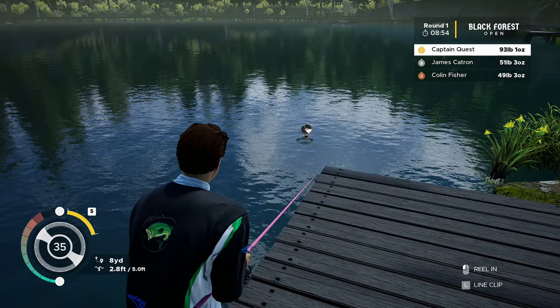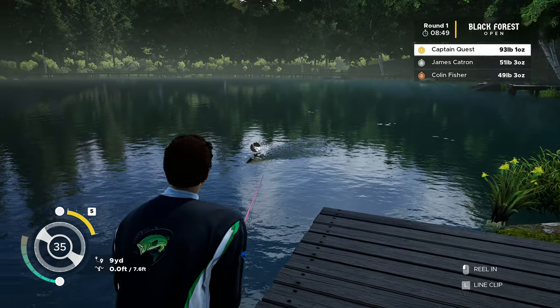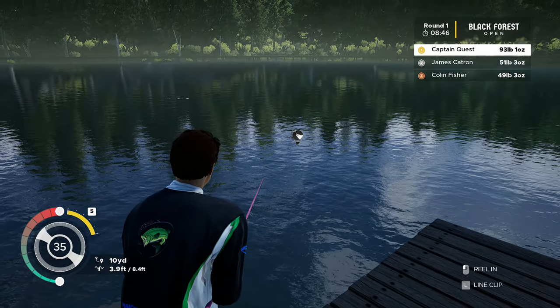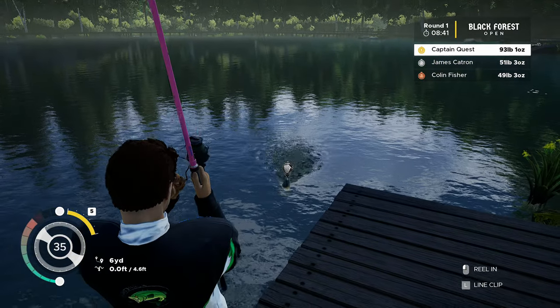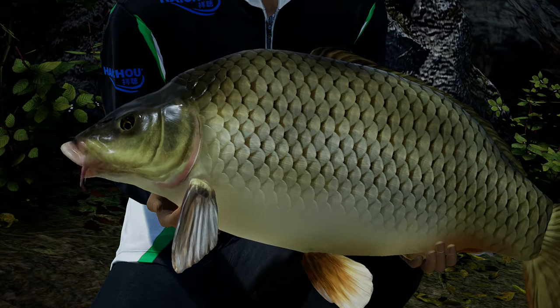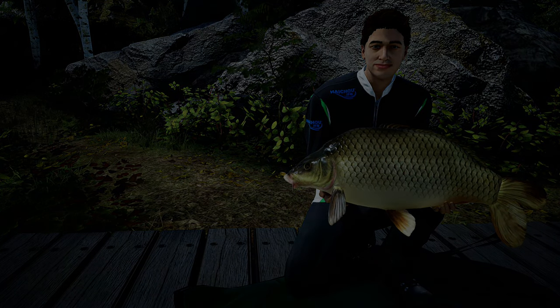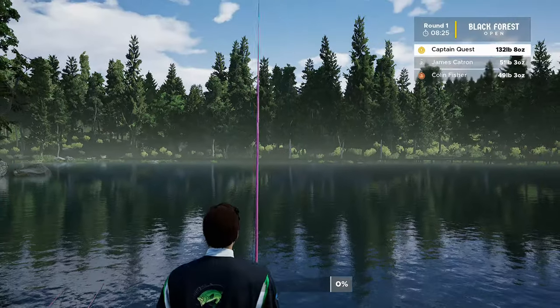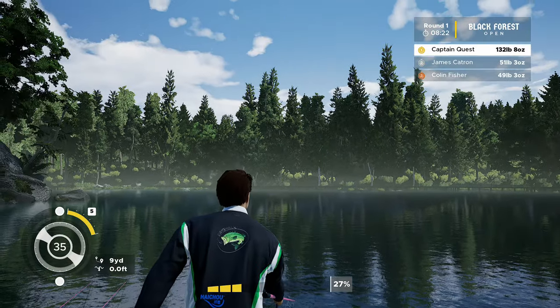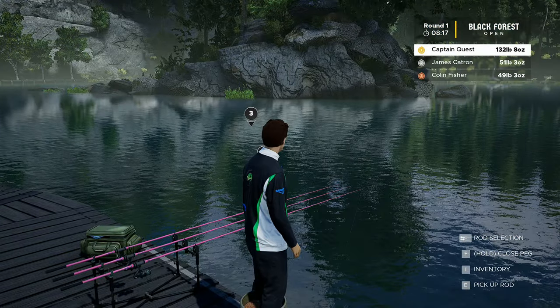I thought I was going to have him there. Come on, give up the ghost — I don't want to snap the line like last time. Right, this time we've got him — fantastic! Let's have a look. 39 pounds 7 ounces, just a common carp. What does that do for the scores? 132 pounds — so we've got an 80-pound lead. Right, that one's back in the water.